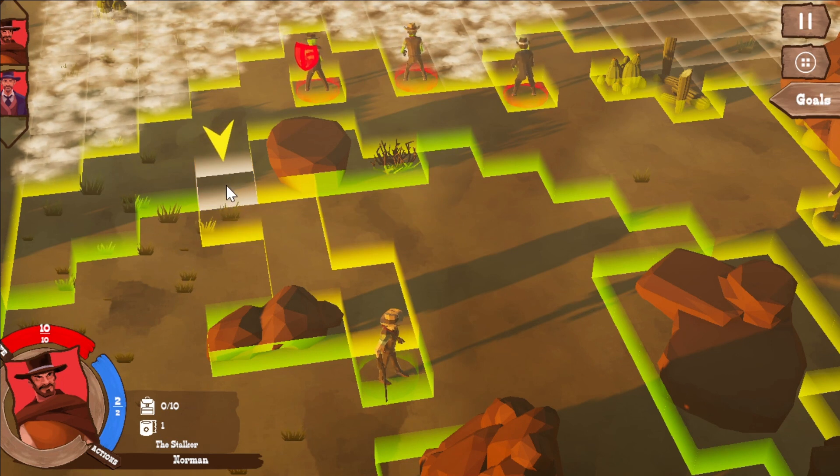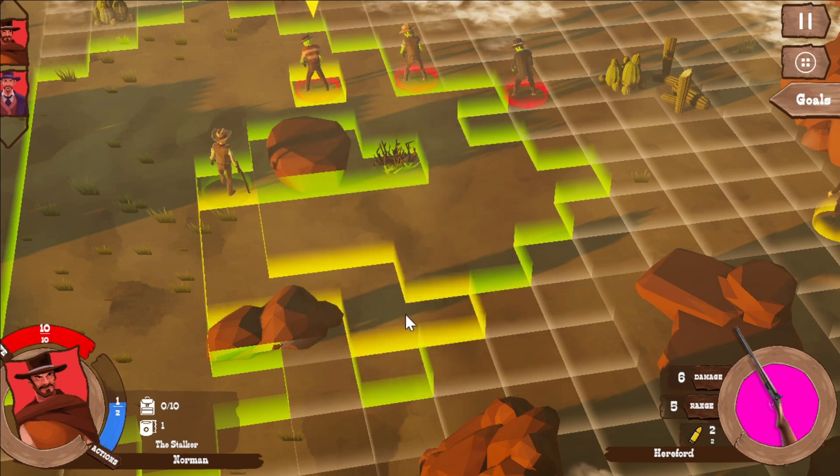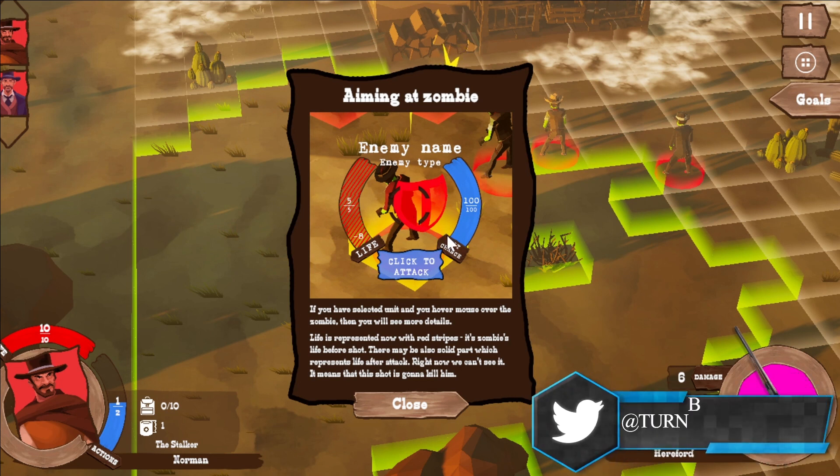We can attack this, but the tutorial wants us to go here. In the bottom right corner, you can see the panel with your current weapon — it shows the name, image, base damage, range, ammunition, and magazine inventory. When you hover the mouse over a zombie, you see more details. Life is shown with red stripes representing the zombie's life before the shot. There may also be a solid part which represents life after the attack. Right now we can't see it — it means this shot is going to kill him.